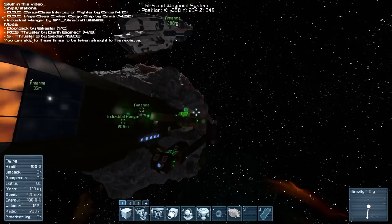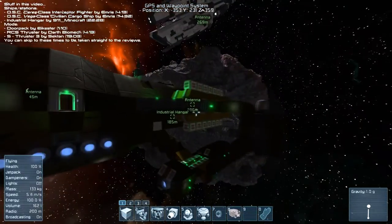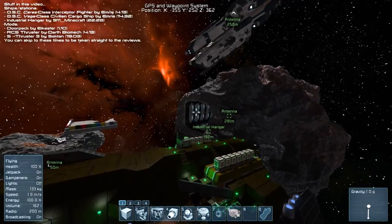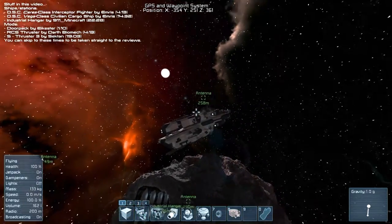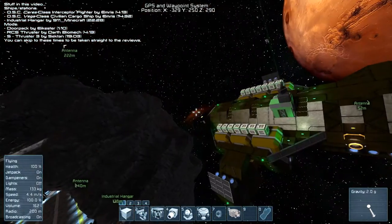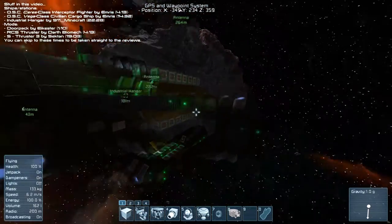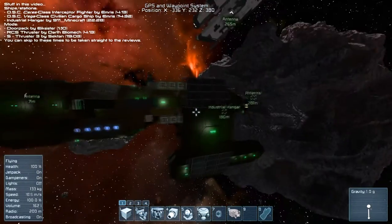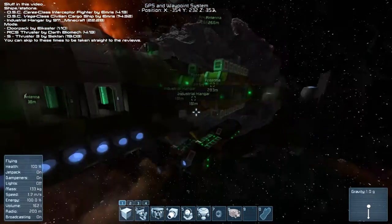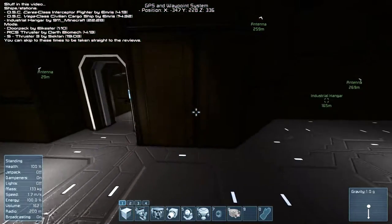Now we're moving on to the Vega-class civilian cargo ship. I do want to point out that the hangar bay looks like it's infinitesimal — absolutely tiny — but it's actually not. In fact, I tried to fit Siri in there and literally this area here is just about the size of Siri's nose. So that kind of sucks as far as size. I even tried this ship here and these little sticky-out bits sort of get caught on the sides. It's pretty big for a blueprint — in fact, it's huge for a blueprint — but it's not the biggest ship there ever was.